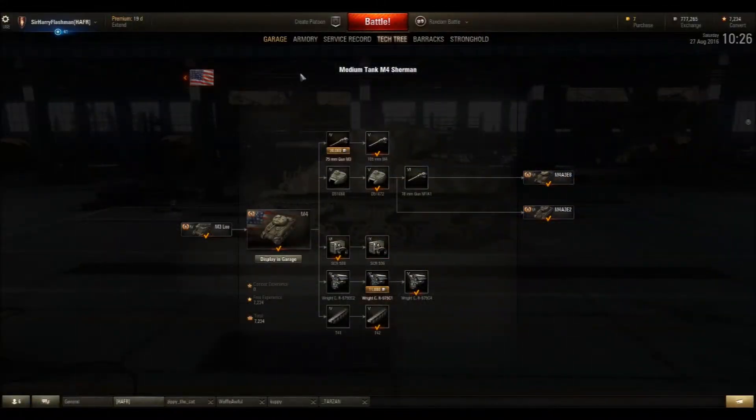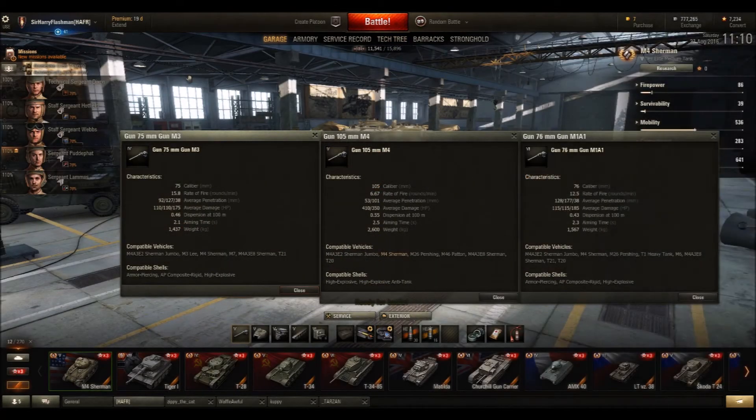Looking at the research and the modules you can unlock, unfortunately you're going to have to research the tracks pretty early, because you can't mount much of anything on this tank until you've got those upgraded tracks. There are three engines - you really want the top one, because that low specific power requires a bit of a horsepower boost. You can unlock the second turret once you get the tracks, extending that view range and getting lots of spotting damage. That'll allow you to unlock the 76mm gun, but you can unlock the 105mm howitzer without it, and we're going to talk about the 105 in some detail.